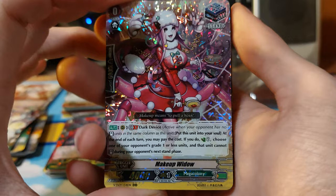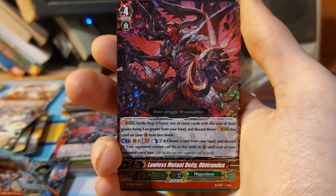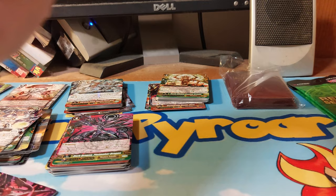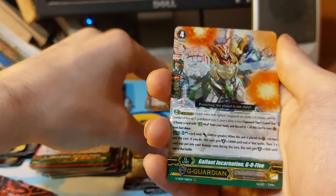Okay, Mega Colony — Makeup Widow, Matching Treehopper, Evil Governor, Feather Wall. It is a little annoying that every single one of these is a clan pack. Okay, Dimension Police — Dimension Robo, Braves Rush.